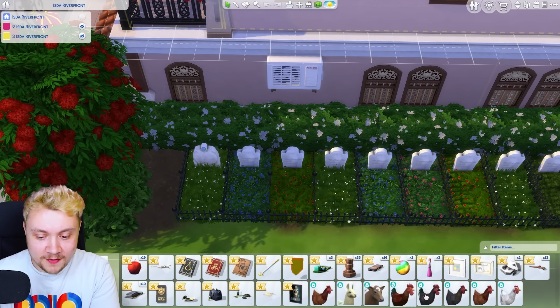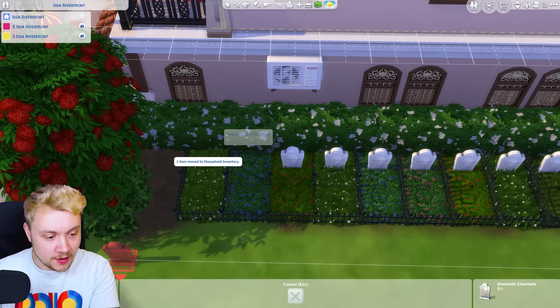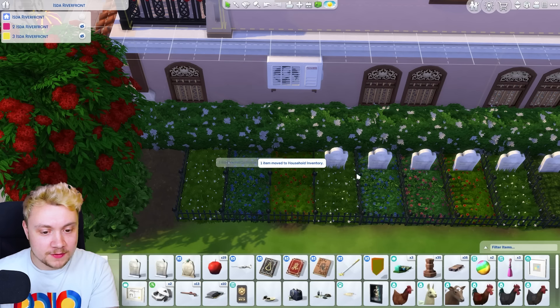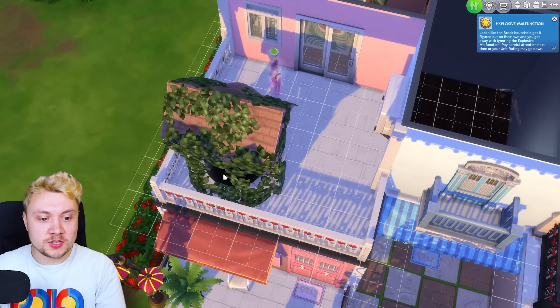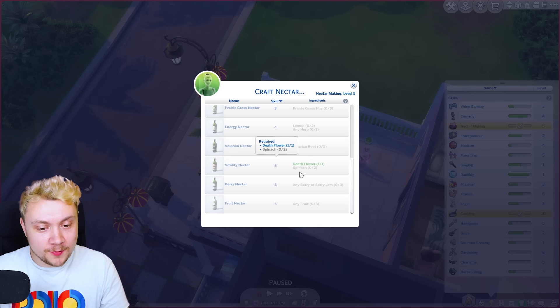We also have some farm animals in our inventory and I don't know why, along with some random other stuff. So I'm going to put all of the graves in our inventory before we move. Shanice is a top level nectar maker. We've got a death flower - all we need is spinach and we can make a vitality nectar.